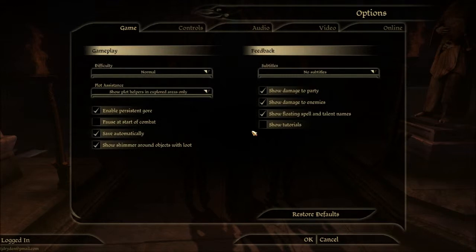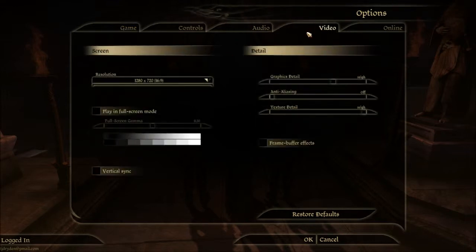Options. Video. Anti-aliasing — off, that's good. Graphics detail high. Graphics high. That's alright.